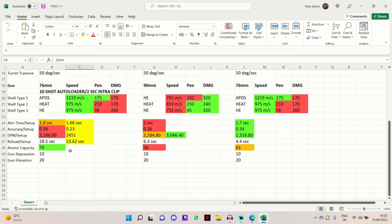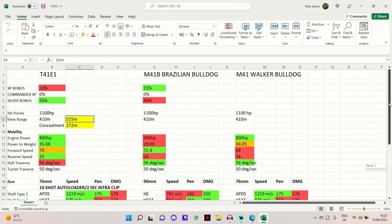The 10-shot autoloader has a base reload of 28.5 seconds. You carry a very healthy 70 rounds of ammunition - best in this comparison. It has 10 degrees of gun depression, the same as the other two tanks, and 20 degrees of gun elevation. Pretty good stuff for the T41E1 Bulldog - it's a very powerful tank indeed.